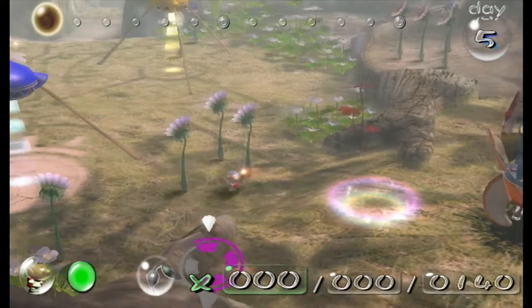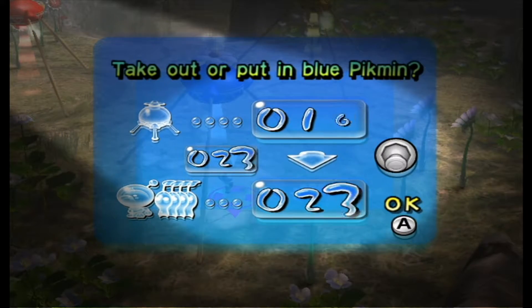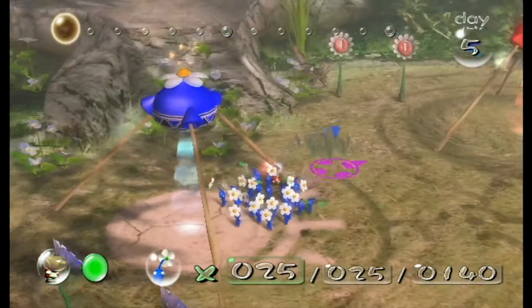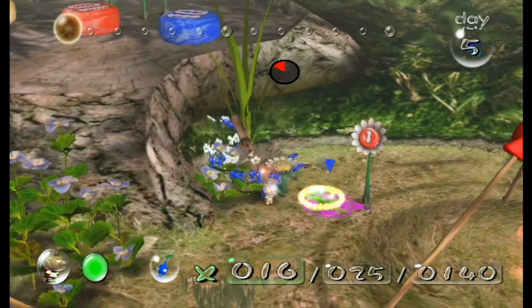I want to get about 25 of each type. I feel like that's a safe number. Each are good for their own tasks. Blues are going to be useful a bit later, so let's just get them on the twigs and the geyser.